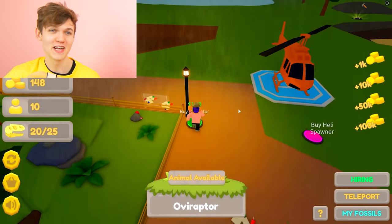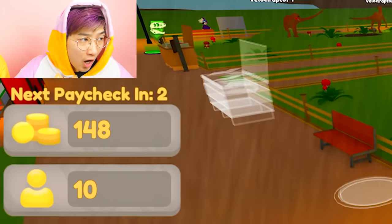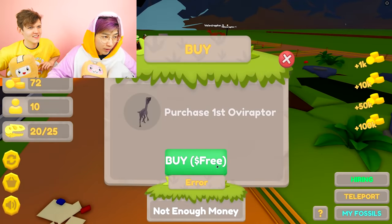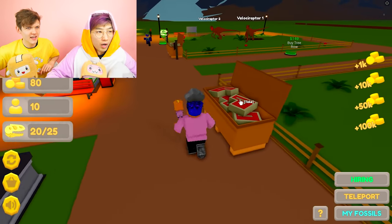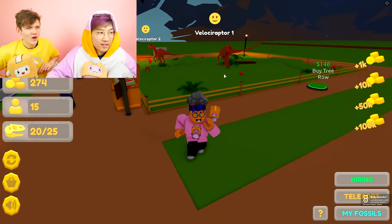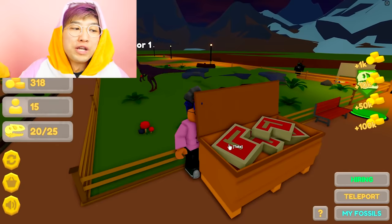We're out of money! What do we do? Oh, next paycheck though - it's 74. The first one's free! They got the meat - you gotta feed them, you gotta take care of the dinosaurs that you get. I threw it over here - can I give the meat to the velociraptors? So far we have not spent Robux on getting money, so we're free to play right now.